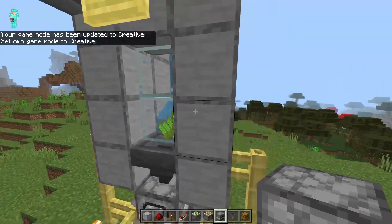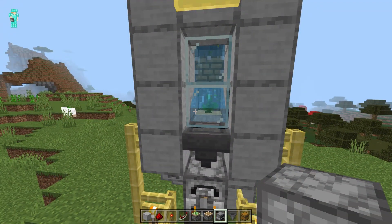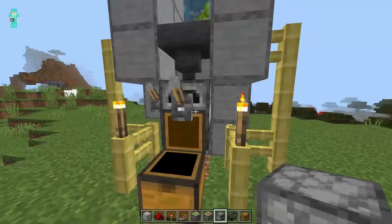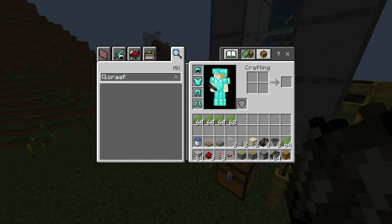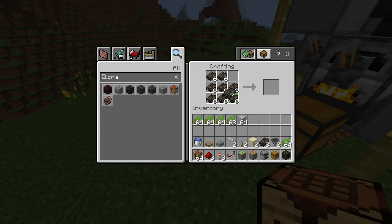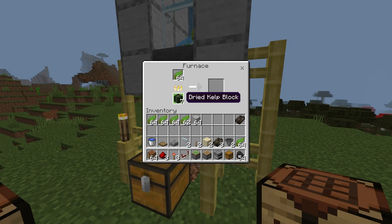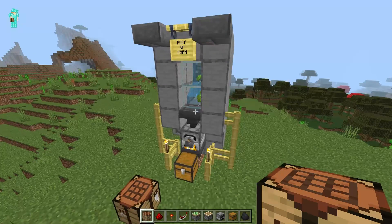There's another lever here which stops the entire farm. As you can see it stops the farm, and switching it on again it goes instantly — so you're getting unlimited kelp as well as some XP. You can also use dried kelp as a fuel source. You gotta craft it in a crafting table — it's called a dried kelp block. Dried kelp blocks can be used as a very good fuel source instead of coal. So you're getting unlimited infinite XP, just like that.